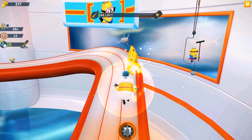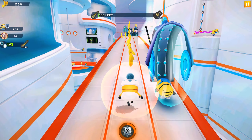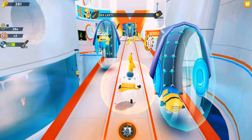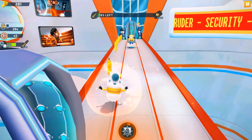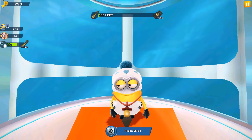In the first stage we were running in Minion Beach and collected beach balls. In the second stage we're running in the Vector's Fortress location and collecting surf puddles. In only two days we'll complete the second stage, unlock the new location, and see the new special items we'll collect.